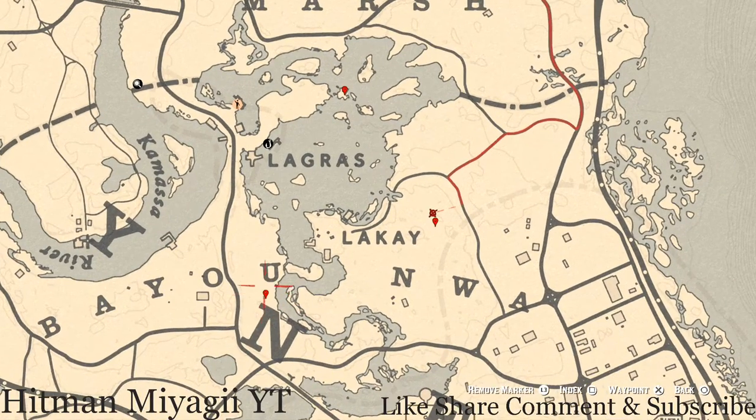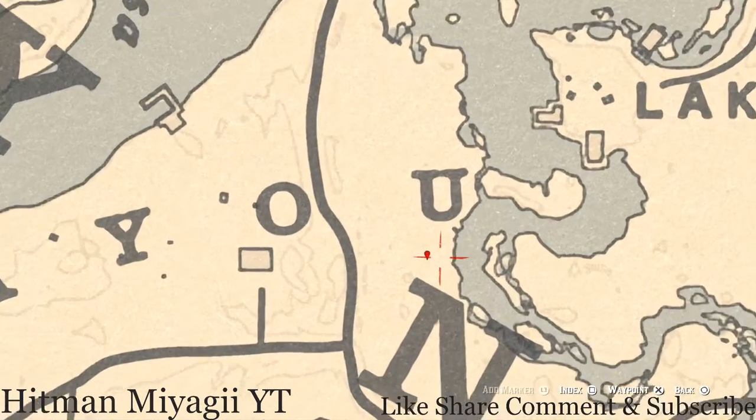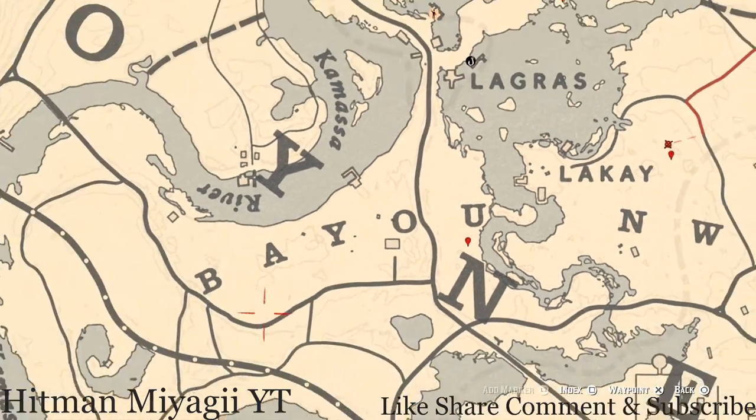Let's go over to our left a little bit, under the U of Bayou. Right here at this location you guys will see a bird egg in a tree. Sometimes people shoot it down so it doesn't spawn back in the tree. This bird egg is a heron egg — H-E-R-O-N. Shoot it down with a varmint rifle or a bow using a small game arrow.